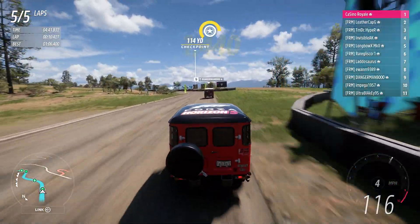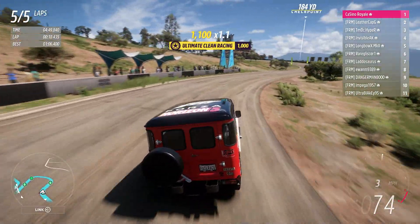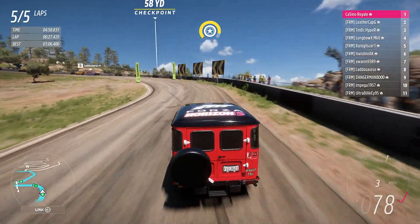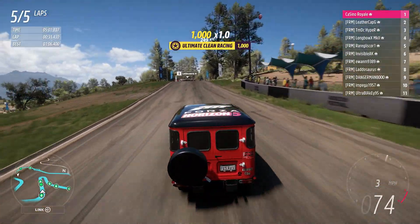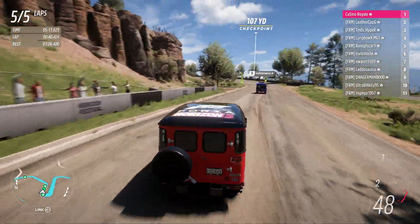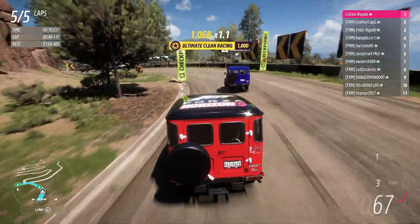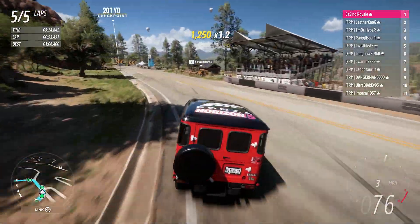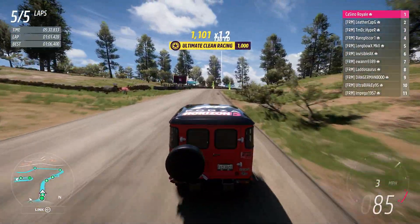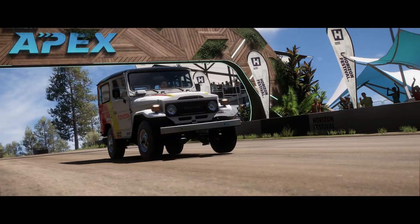I am doing so many tiny steering movements with this - I've apparently got a technique that works. We're going to sneak to the inside, around the outside of Danger Man. Ewan's had a huge lockup. Can we lap Laddo here? Laddo actually keeps out of our way, which is always appreciated. Ewan is visiting a wall with a load of understeer. We're past Ewan - we've lapped up to seven. We're going to monster our way to the finish line.